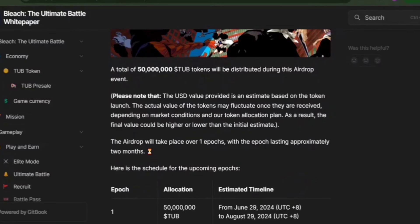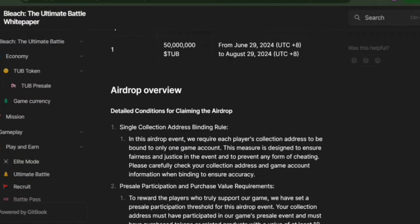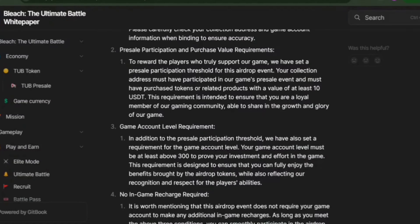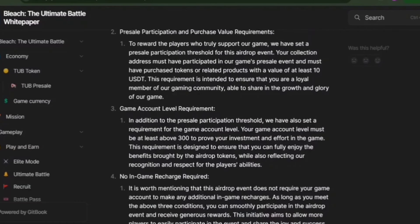Here's what you need to know to claim your airdrop. First, your collection address has to be bound to just one game account — this is to keep things fair and stop any cheating. Make sure your info is right when you bind your address. Next, you need to have joined the presale and spent at least 10 USDT on tokens or related items. Also, your game account level needs to be above 300. The good news is you don't need to spend any extra money in the game. If you meet these conditions, you're all set to join and get your rewards.